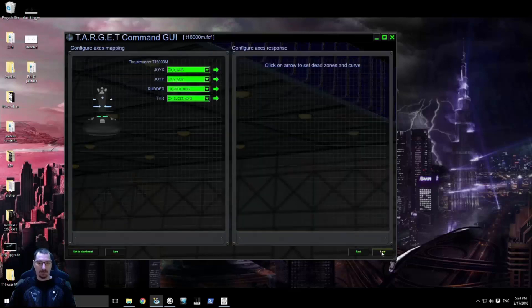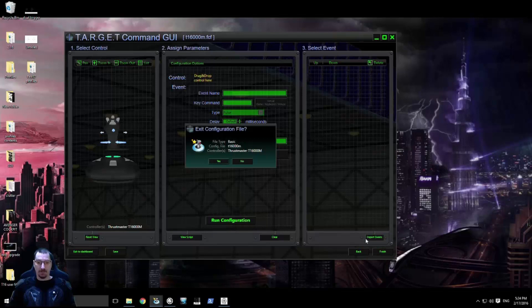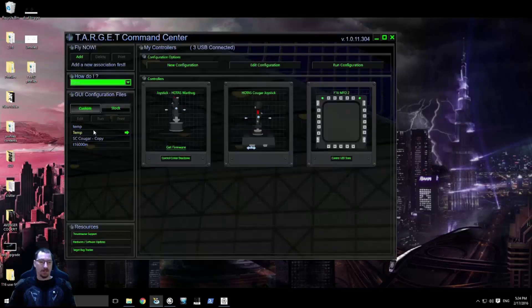Hit Next, and for now we're going to skip over the settings because all we want to do is find out which of the two joysticks is being operated by Target. Hit Next again and Finish, then say Yes. Select the profile you just created and hit the Run button. You must always launch this before you launch Star Citizen — your joysticks will not work properly. Always remember to launch your profile in Target before you fire up Star Citizen.